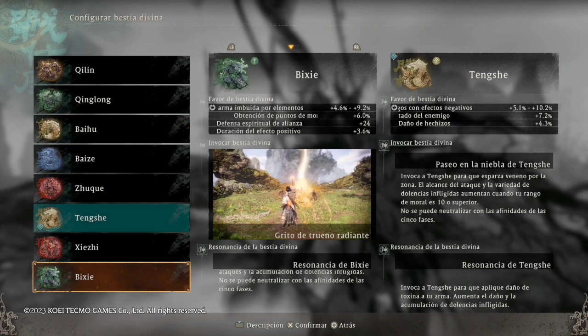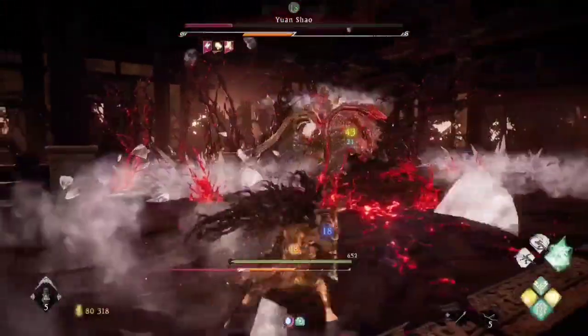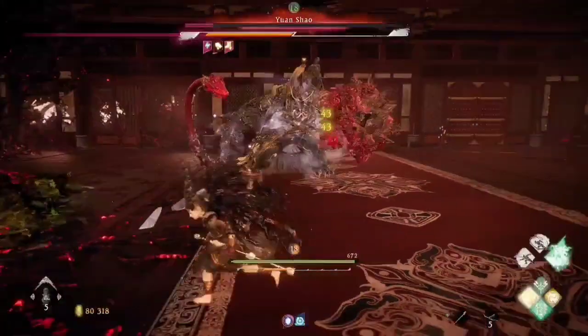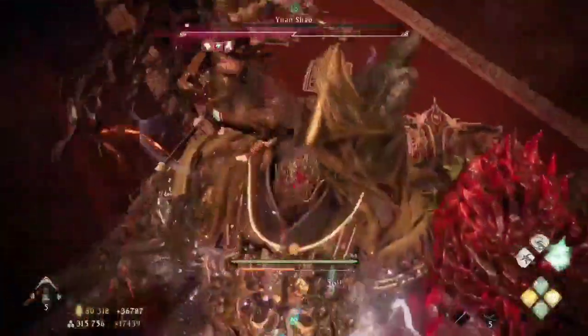Podemos llevar el espíritu Tenje o Vice, pero recomiendo Vice porque nuestra build está enfocada en el daño elemental. Vice nos da un buen porcentaje de daño elemental y si le ponemos a la armadura ese daño por elementos será mucho mejor. Llevo más ataque de rayo en la build ya que el ataque de rayo sube más rápido la barra de ki de los enemigos, permitiéndonos hacerles un crítico.